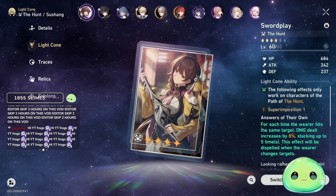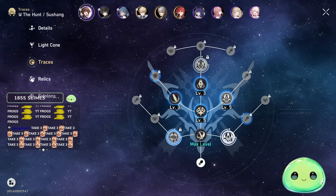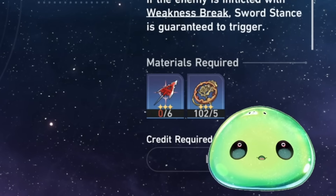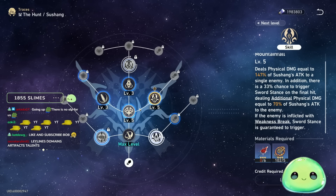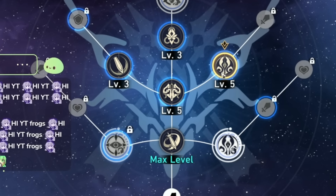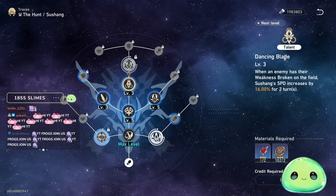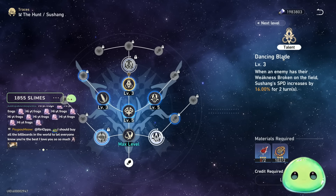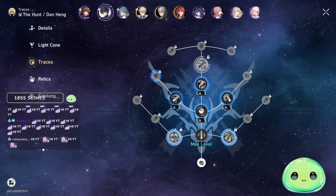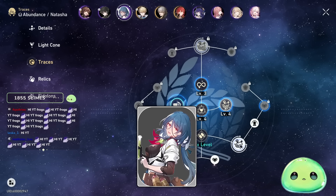Same goes for light cones — it only took me about three days to get most of my characters to 60. Afterwards, focus on what will guarantee a damage increase: traces. Yes, they're annoying to farm right now, but I'd recommend stopping at level 5. I stopped at 5 for the big ones on my DPS — the ultimate and skill on my carry — and I'm not going to worry about basic attack or talent until TL50, because traces get a little better then.